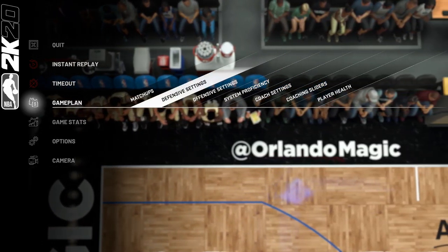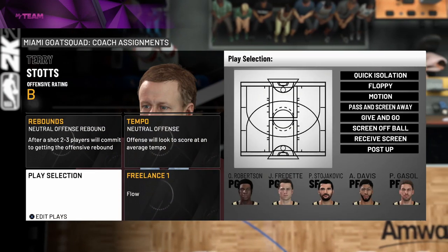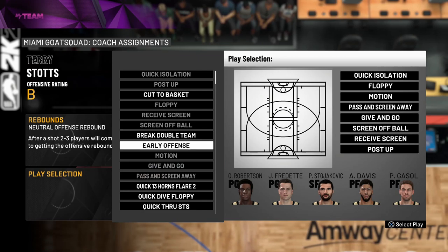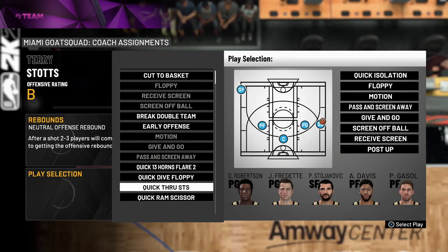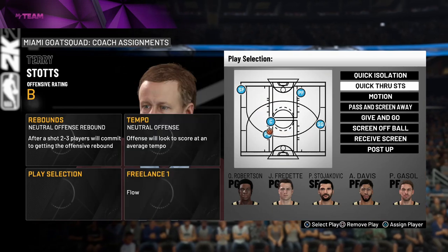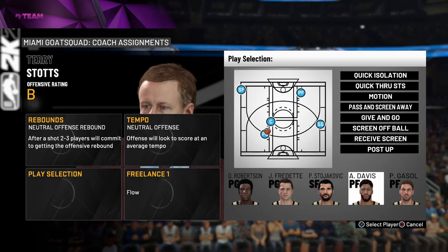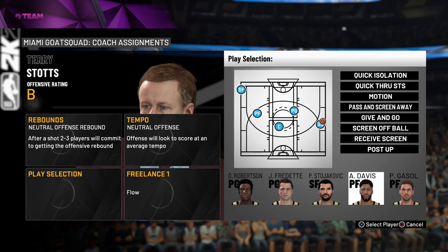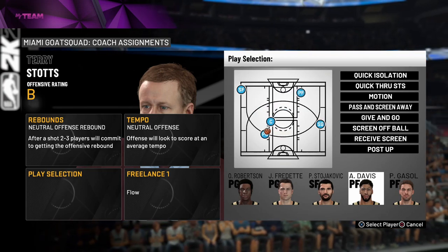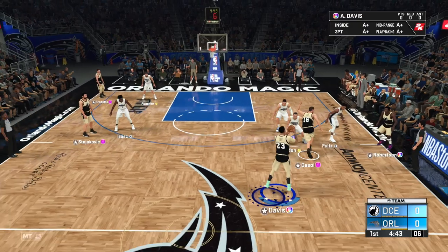First things first, when you load up the game go into Game Plan, Offensive Settings, then go down to Play Selection. You're gonna replace one of these plays and select Quick Through STS — this right here is the money play. Once you select it, you can assign a specific player. I'm going to go with Anthony Davis.